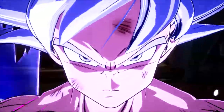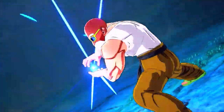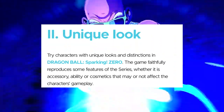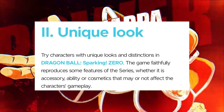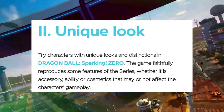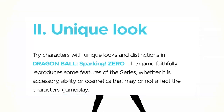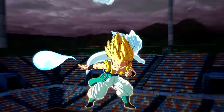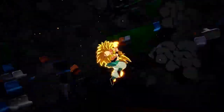Ladies and gentlemen, if you're watching this video right now, it is seven days away — one week until the ultimate and deluxe edition, and then three more days after that until the standard. Leave a like on the video and subscribe if you're new. We have a unique look at characters with unique looks and distinctions in Dragon Ball Sparking Zero. The game faithfully reproduces some features of the series, whether it's an accessory, ability, or cosmetic that may or may not affect gameplay. The premise of this video is showing what characters have what accessories and how those can be used in battle.